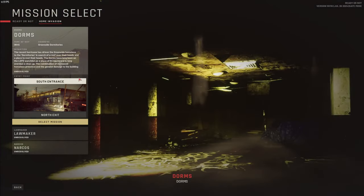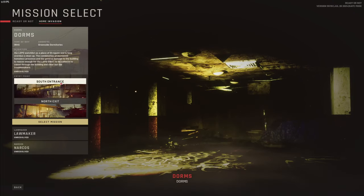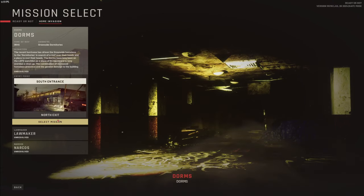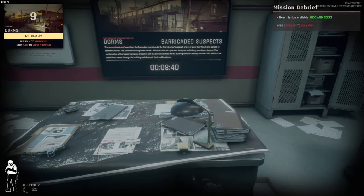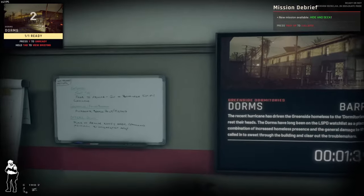We're gonna start with Dorms. It's about stuff happening because of hurricanes. I'm going to try the north exit — I've had better luck using exits rather than entrances. I'm pretty confident in my abilities to get through this. I did every other map, got every other map completed, so how bad could these three be? Not too bad at all.